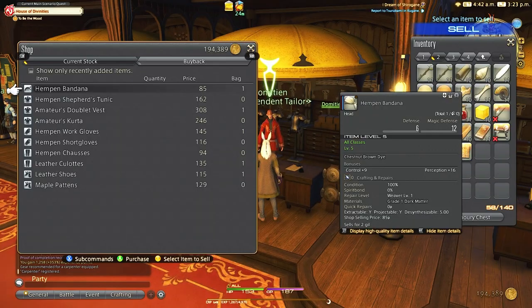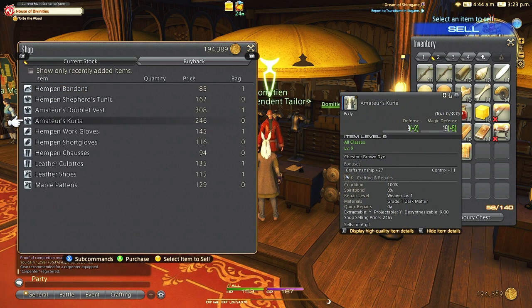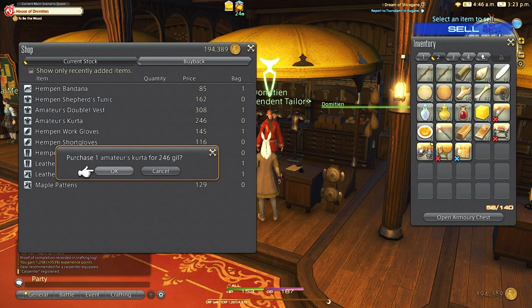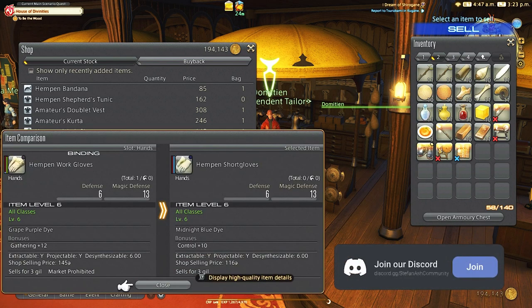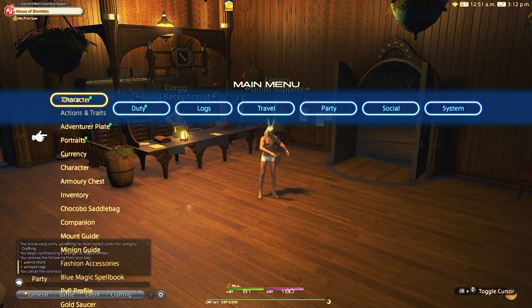Starting off, I will also purchase upgraded crafting gear from the vendor where applicable as it's very cheap. All this gear is just simple vendor gear that you can get from NPCs in the starting cities. The goal of every manual crafting recipe is to finish with 100% high quality and complete the craft as quickly as possible. All of these can be made into macros to be used across crafting classes.